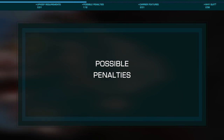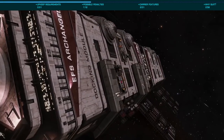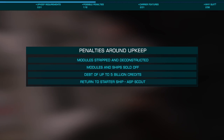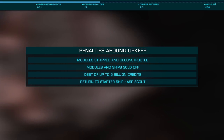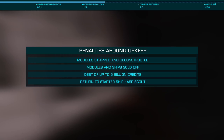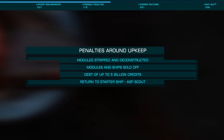The penalties for not keeping up with this are severe. If you don't have the necessary materials, lower grade ones will be used, much in the same way material traders work, draining all materials until empty. Once exhausted, modules will be stripped from your ships and deconstructed. Credits are similar, draining your account, then selling off stored modules and ships until your balance reaches zero, which could happen in as little as 10 days.